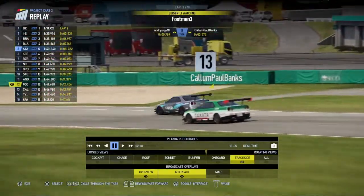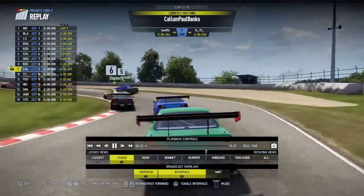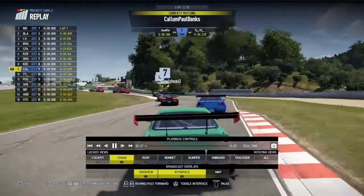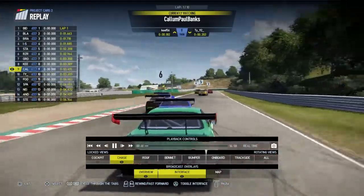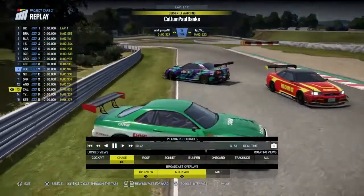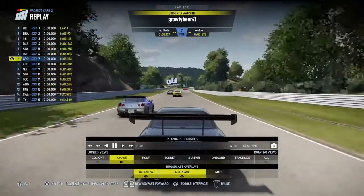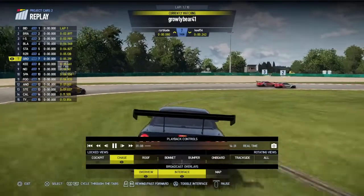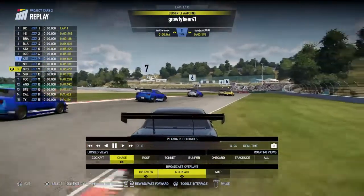We'll get some replays in now. Here's an onboard with Callum to see what happened when he spun round. Going into the little hairpin then up to the chicane — watch Growly Bear in the black car up ahead. He makes a mistake there, hits the brakes, then it causes a concertina effect. TY has nowhere to go and goes into Callum. Just a complete racing incident, no one really at fault. Everyone concertinas up, so TY and Callum rejoin from the back. Here's a replay of Growly Bear on the inside of that corner on the first lap — he just outbrakes himself and loses the rear end under brakes, but luckily watches his mirrors and rejoins safely.